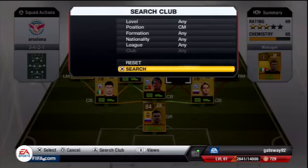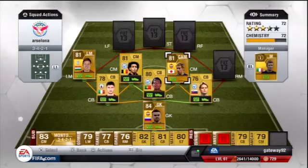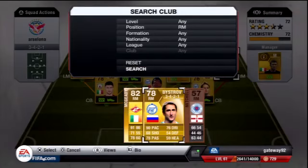The other centre-mid is actually out of position and that is Keisuke Honda — 82 pace, 81 shooting, 78 passing, 81 dribbling. Cost me 2,000 coins, 4-star weak foot, 3-star skills only but his long shots are just insane.